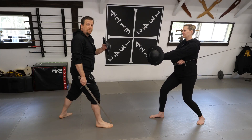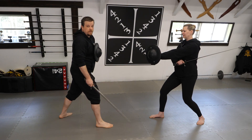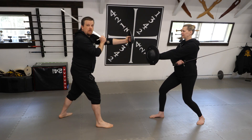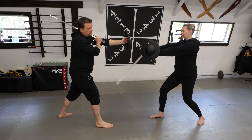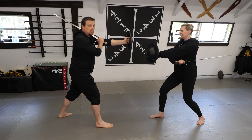The first play we're going to examine is intended to defeat ward number one, or under the arm. I'm going to begin with my sword in ward number three, or buckler side shoulder, with my buckler extended. My opponent can either cut in a rising fashion or move to a thrust from this position. Either way, my response will be the same.